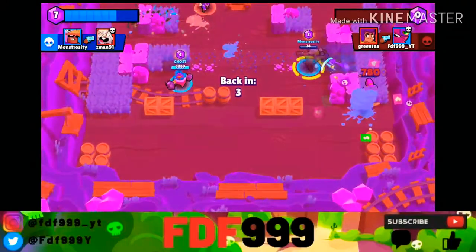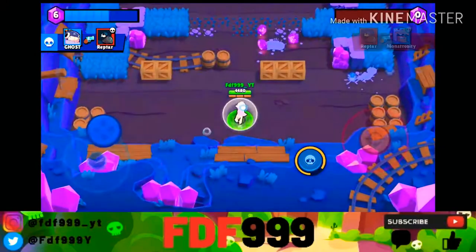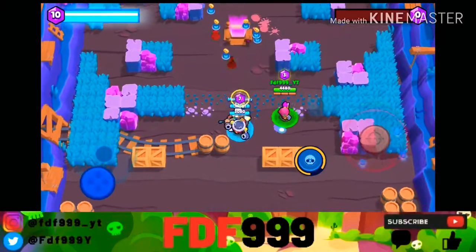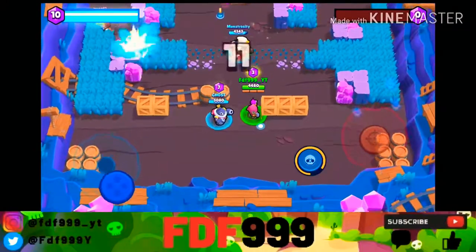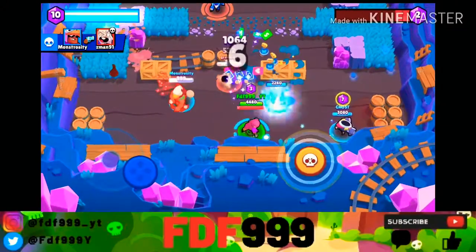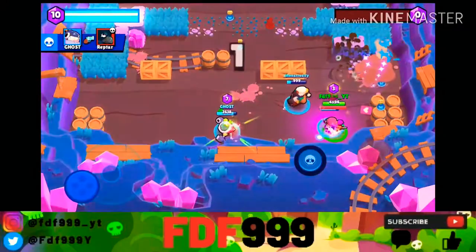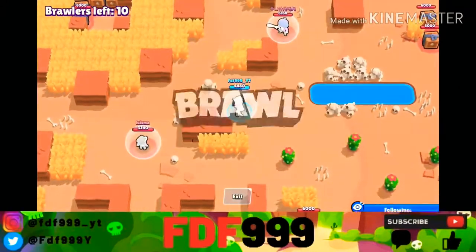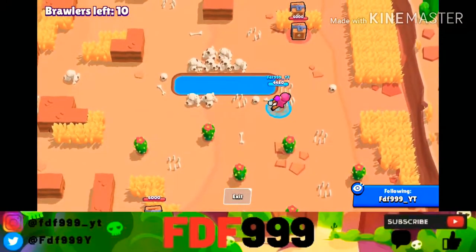Her attack has a range of 8 tiles, which is pretty good. And her super — when she uses a super called Gravity, she opens a dimensional portal that sucks enemies within a 6.33 tile range, and then it explodes when they get to the middle of the portal, leaving damage to enemies. It only does 800 damage at level 1, but fortunately that increases to 1,120 at level 10. Her super can completely turn a game around, which is the only reason people play Tara right now, because she's pretty bad right now.